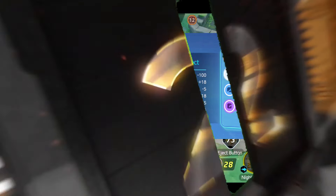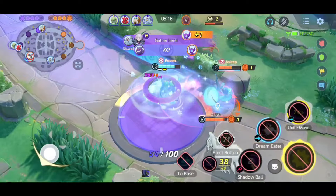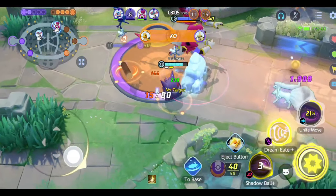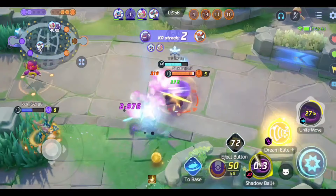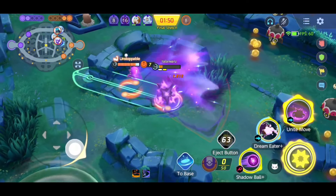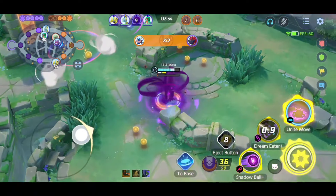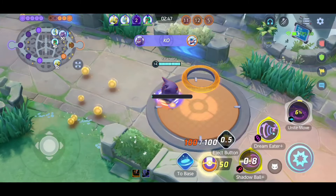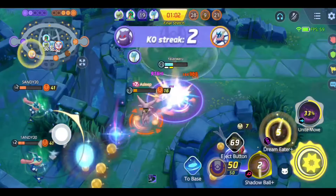At number 2 we have the ghost boy, Gengar. Gengar is also the true definition of a one-shot damage dealer — he can literally one-shot squishy Pokemon, and his damage is so high he can even penetrate through the defense of defenders and supporters. That is why Gengar is also counted among the most deadly Pokemon in Pokemon Unite. Gengar is truly a nightmare for backline Pokemon — once he catches the damage dealer he can kill them instantly in just a few seconds. His power spike comes at level 7, so in the early game you should go into the jungle to level up faster. When you reach level 7 you should play aggressively, as Gengar's early game damage is super high.